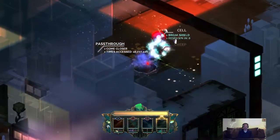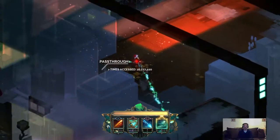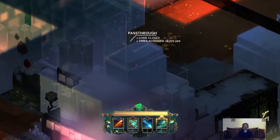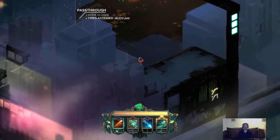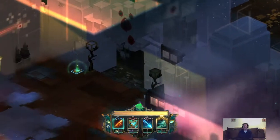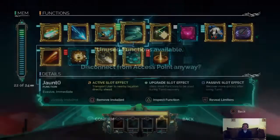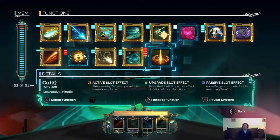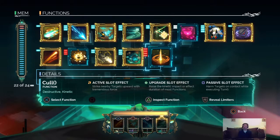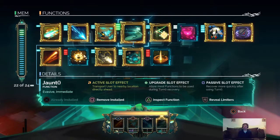I still got a creep over here — there we go. Any other enemies still lingering around? No, all right. Pass through — how do we pass through it? Oh there we go — boom, another access point, nice, and a back door, awesome. Wait, what is unused? Why is it saying one of my functions is unused? Maybe because I don't have something upgraded on my breach, but I only have two blocks of memory available.